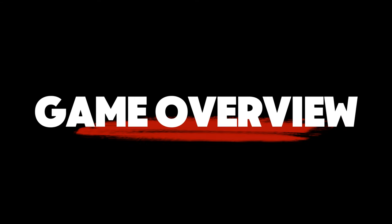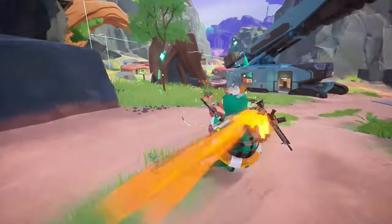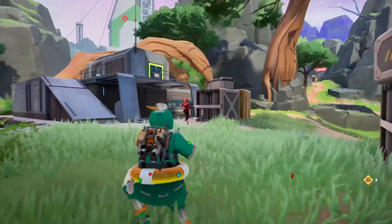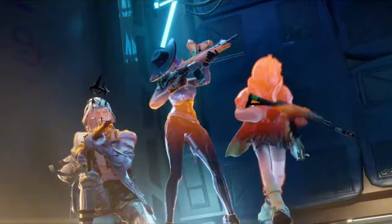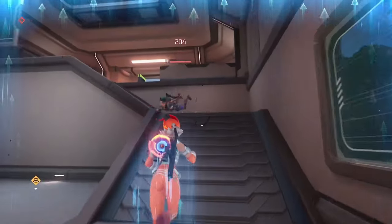Game Overview: Farlight 84 is a futuristic Battle Royale game set in 2084, combining fast-paced shooting action with incredible graphics and thrilling mechanics. Whether you're battling opponents or strategizing with your team, every advantage counts.